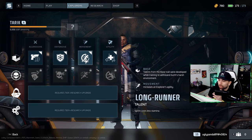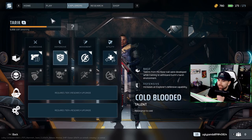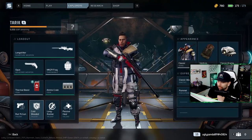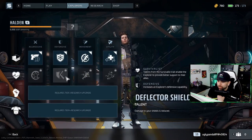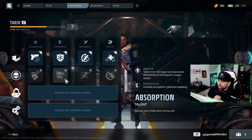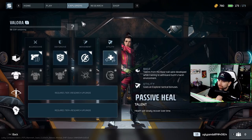The different talents are hard to upgrade — I think you might have to pick one or the other. Each explorer has different talents. The tier one is the same for everyone, but tier twos change. For Halden the defensive one reduces all damage to his shield. For Tarek, the defensive tier two lets you recover shields after scoring a kill — pretty useful for a stay-back sniping style. There are a lot of different ways to play each character.